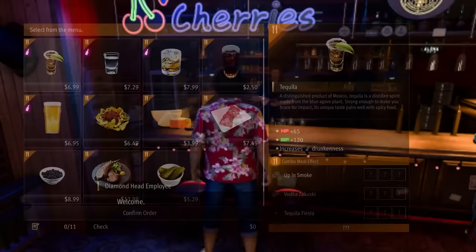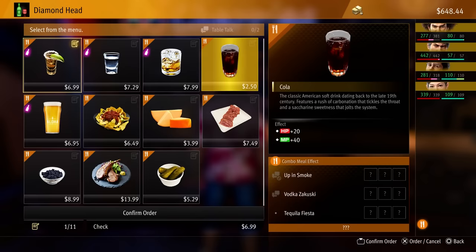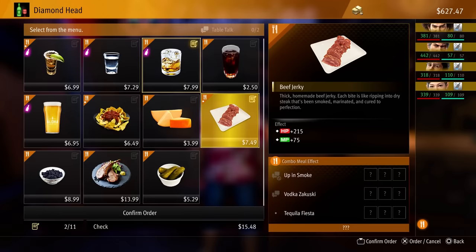If you're trying to find the secret food order combinations that give you stat boosts, check the bottom right corner of the ordering screen for both the name of the combination and the number of items needed. These are usually hinted at in the descriptions of the items themselves. For instance, the Up in Smoke combination consists of Bourbon, Beef Jerky, and Smoked Cheese — all of which have a variation of the word 'smoke' in their names or descriptions. Keep a keen eye on item descriptions when ordering to find them all.